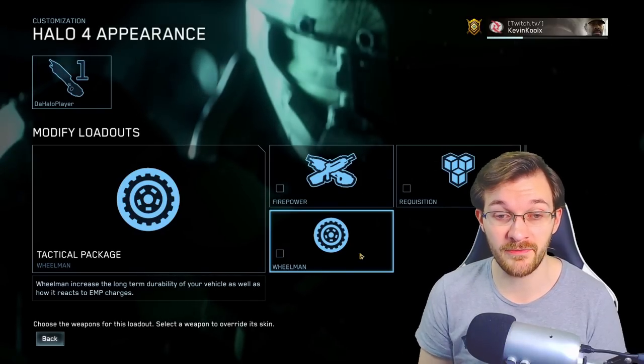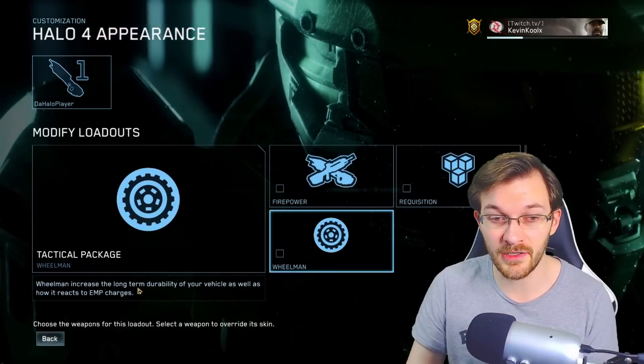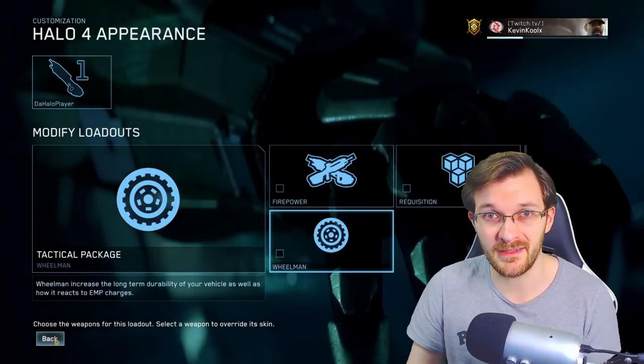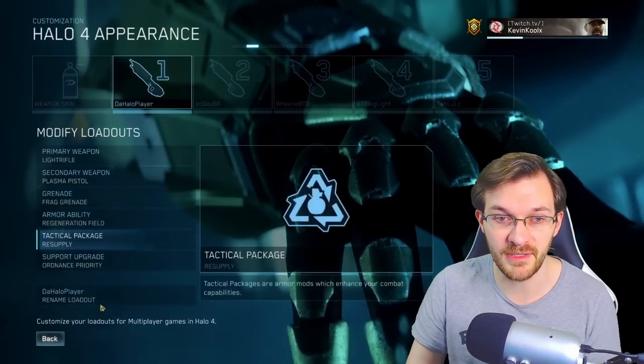Wheelman is great if you're playing vehicle modes like BTB, as it increases the long-term durability of your vehicle and how it reacts to EMP charges. If you get hit with an EMP shot like a plasma pistol, you'll only be down for like a second or two rather than the standard five seconds. So it's actually very useful within BTB.